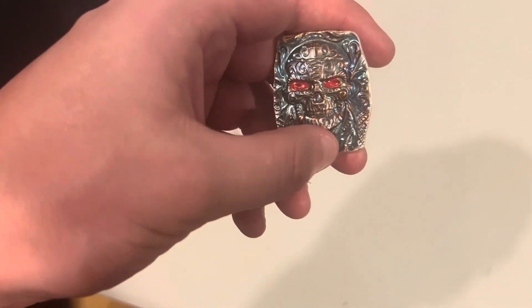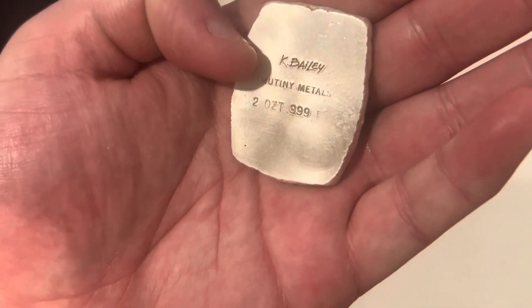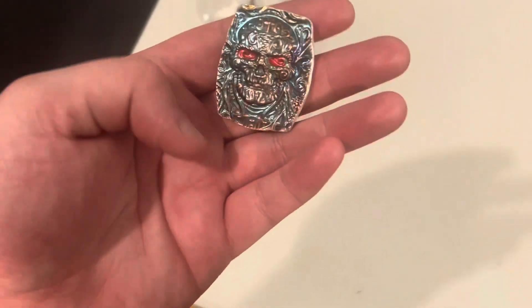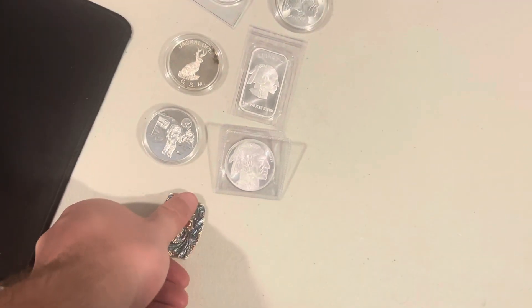The next option we have is a two ounce Mutiny Metals piece. It's got nice toning on it, it's a skull, and it's got the maker's name right there — K. Bailey, Mutiny Metals, two ounce, three nines fine. Pretty cool piece, feels pretty heavy.